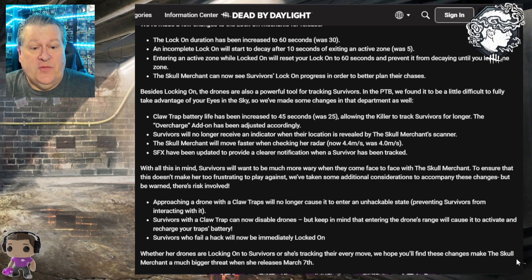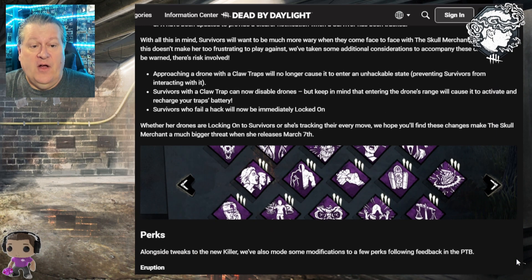With all these buffs in mind, survivors will want to be wary when facing the Skull Merchant. To balance things out, some adjustments help survivors too: approaching a drone with a claw trap will no longer cause it to enter an unhackable state, so survivors with a claw trap can now disable drones — but entering the drone's range will cause it to activate and recharge the trap's battery. Survivors who fail to hack will immediately be locked on. The host adds they genuinely can't wait to play her — they played her for three days straight on the PTB and had a lot of fun.